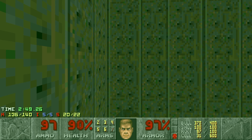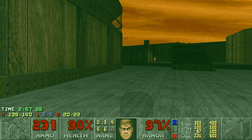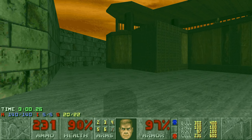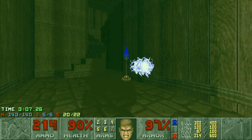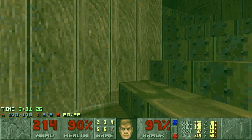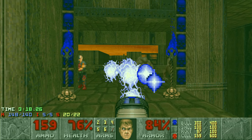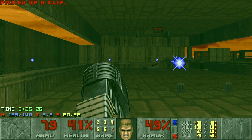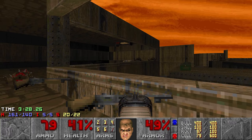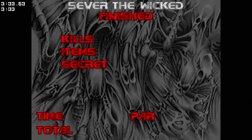I believe you can also exit this map early, but I haven't really tried it. I'm just gonna do it the intended way. So we've got the Blue Key. Then you jump down here — wait, do we need the Blue Key for the door up here? You need the Red Key for this one. Actually, you do need the Blue Key for this door here. I do have the required kills and I can exit this map.